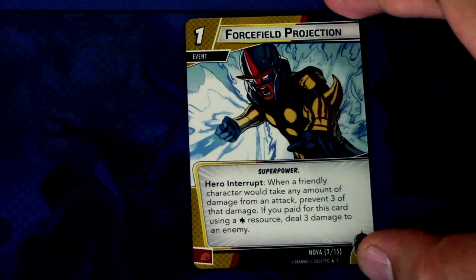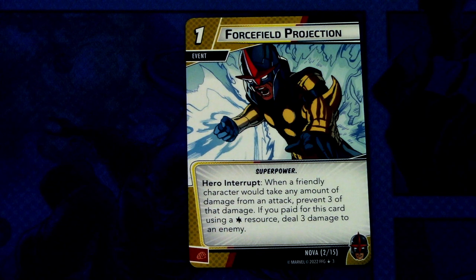Next we have Falsified Protection, and there are two copies in the deck. It's a one-cost super power event. Hero interrupt: when a friendly character would take any amount of damage from an attack, prevent three of that damage. If you paid for this card using a wild resource, deal three damage to an enemy. It can be committed as a physical resource. Nova really likes wild resources — you want a bunch of them in your deck to utilize these extra abilities.